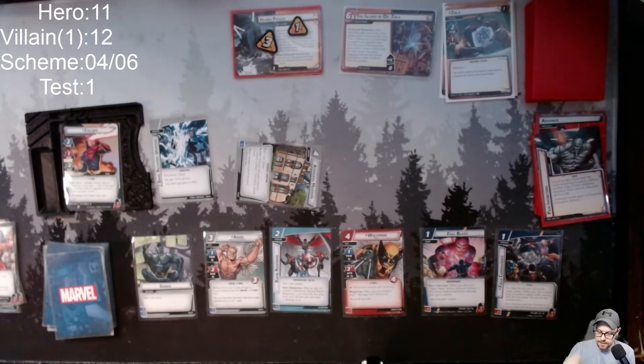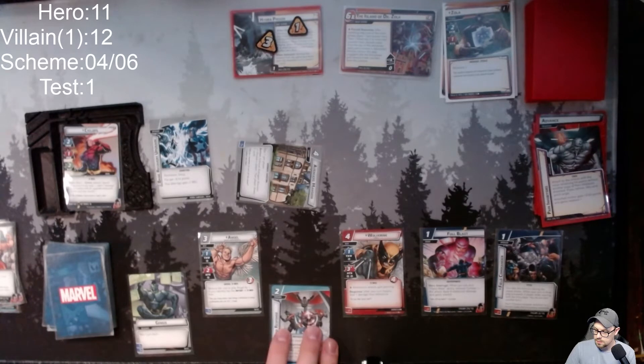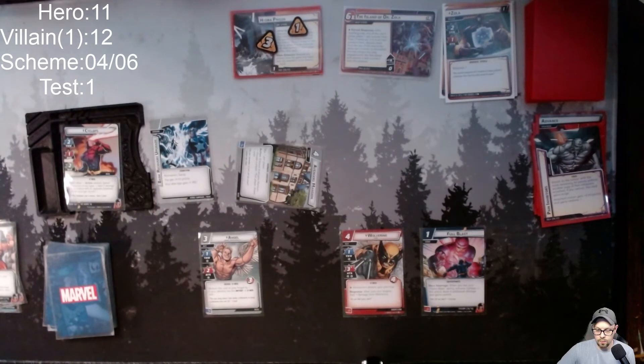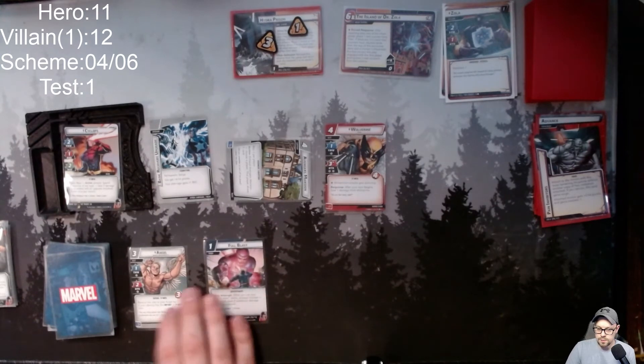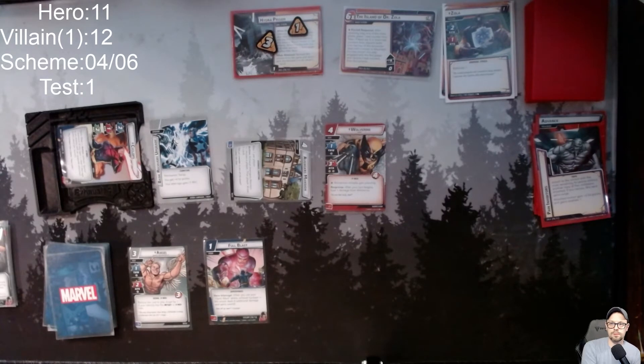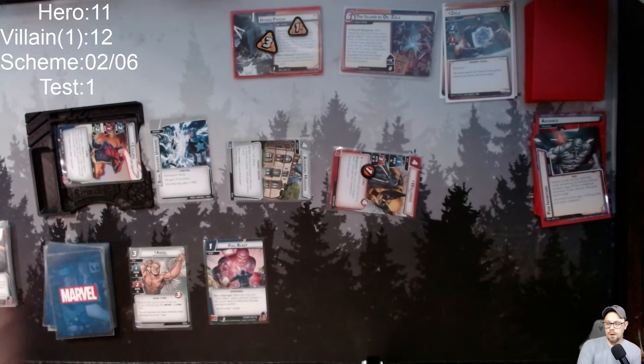With Field Commander, I can get Wolverine out. I'll use Cyclops to thwart for two — I need to do that on the main scheme, so it's at two now. I'll have Wolverine thwart for one off of this scheme here as well. That's a good call — I think I'll hold on to these other two cards.